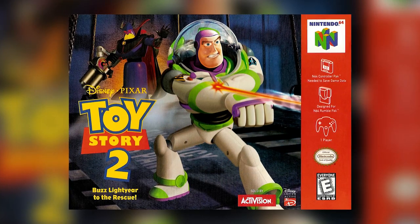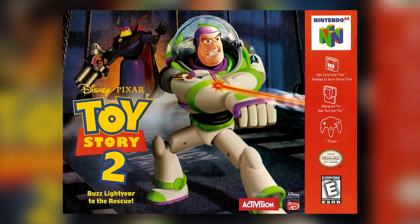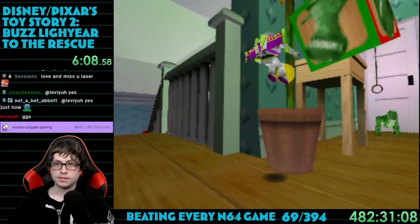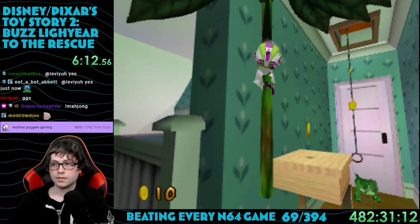Game number 69. Nice. Toy Story 2: Buzz Lightyear to the Rescue. Released in 1999, this game was developed by Traveler's Tales and published by Activision. The Toy Story movies are quite popular, so it makes sense that there are video games about them as well.